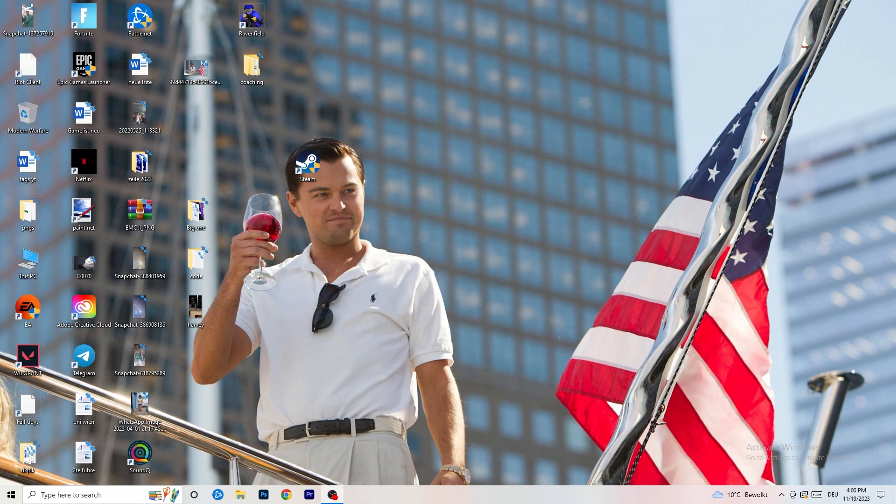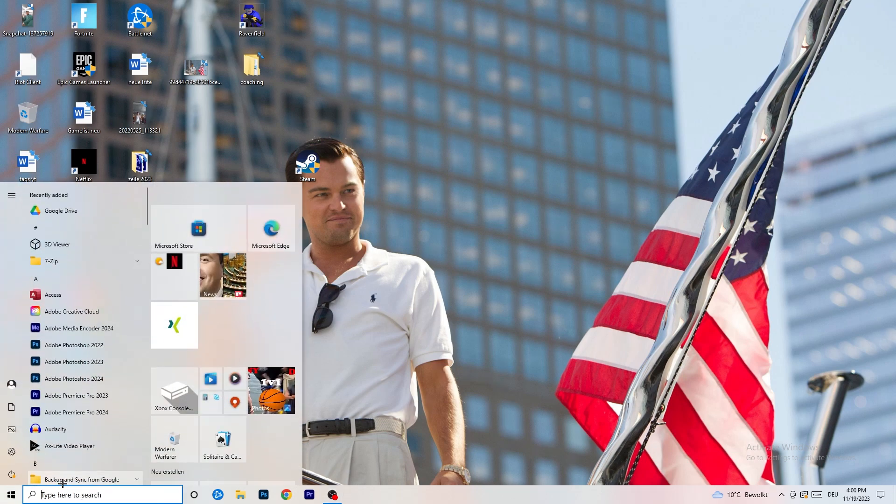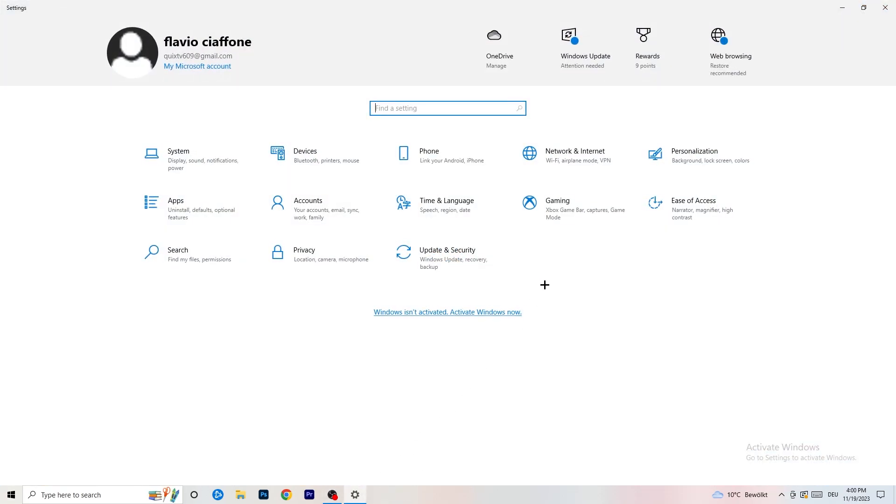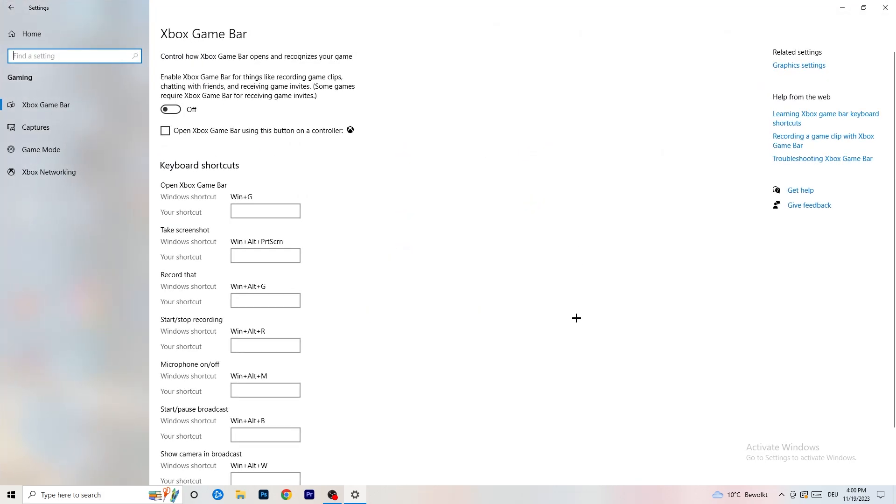The first thing is really simple. Go to the bottom left corner of your screen, right-click, and click Windows Settings — or hit your Windows key and click on Settings. Go to Gaming. From there, go to Xbox Game Bar and turn it off. It causes a lot of trouble especially for low-end PCs. You don't want something running in the background affecting your performance.